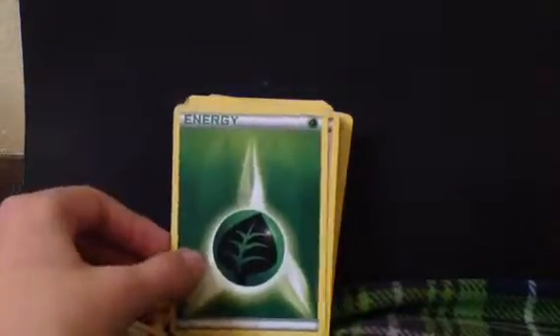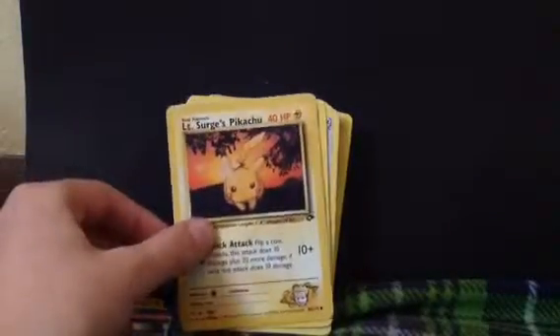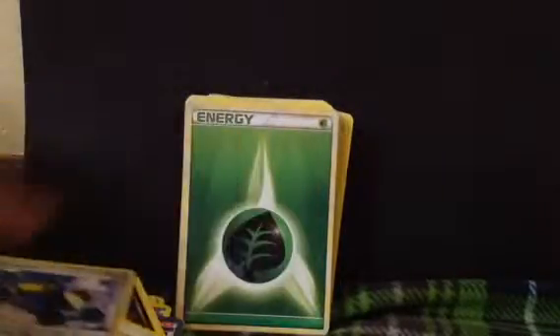Water Energy. Grass Energy. Water Energy. Root Fossil. Leavanny. Colorless Energy. Colorless Energy. Lt. Surge's Pikachu. Murkrow. Sencino. Bruiser. Grass Energy. Fighting Energy.